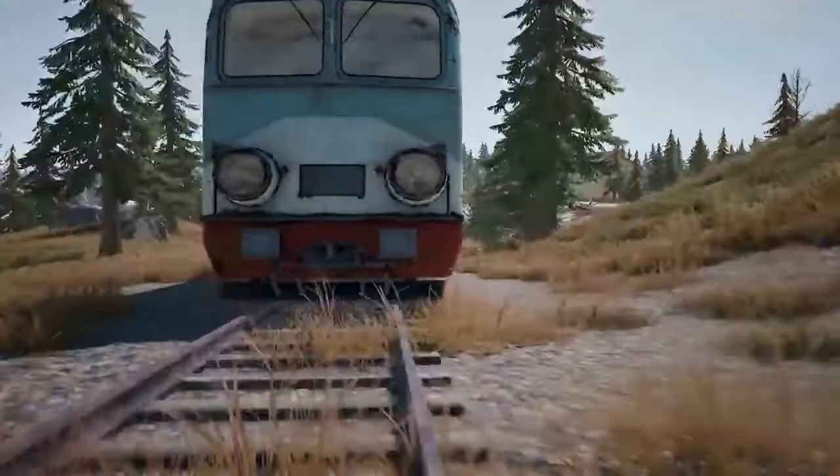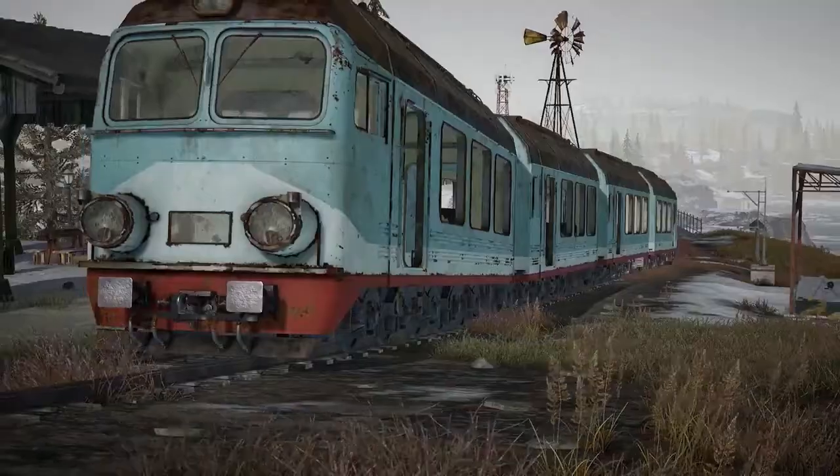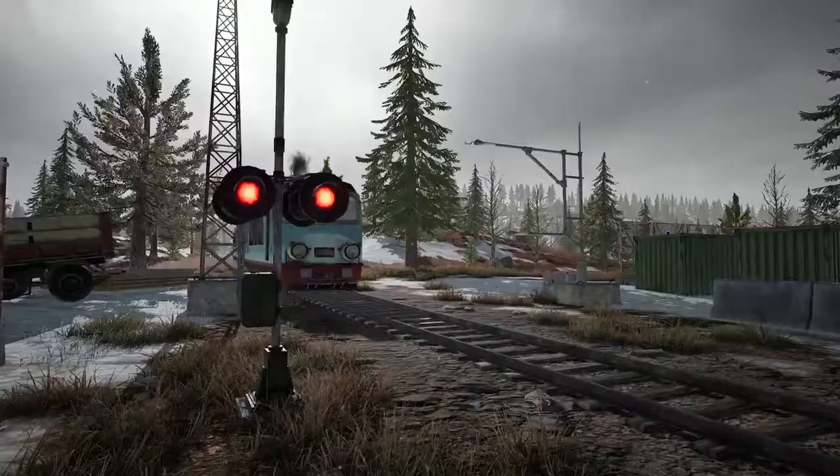One more vehicle-related thing: the trains on Vikendi have gotten a new vertical line on the map, which should give more options for use. Some trains will now also make an additional stop before reversing direction, and new indicators have been added for when trains are arriving and departing.